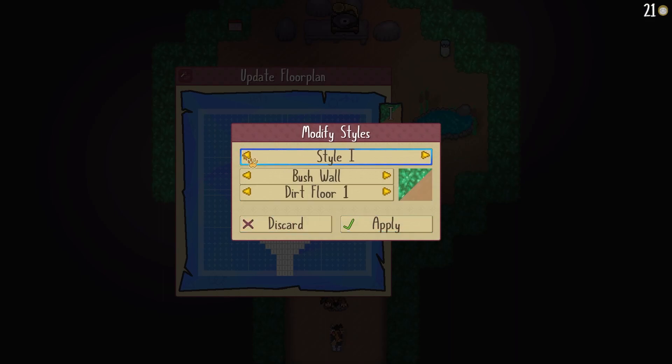Oh, look at this! So style one is what we have currently, style two is there. Cave wall, dirt floor, bush wall, sand floor, brick wall, concrete floor, wood wall, wood floor — there's also cave wall, bissfold, rock floor, concrete, celestial, ruins, ice, dirt. There's so many! You can customize it how you want to.